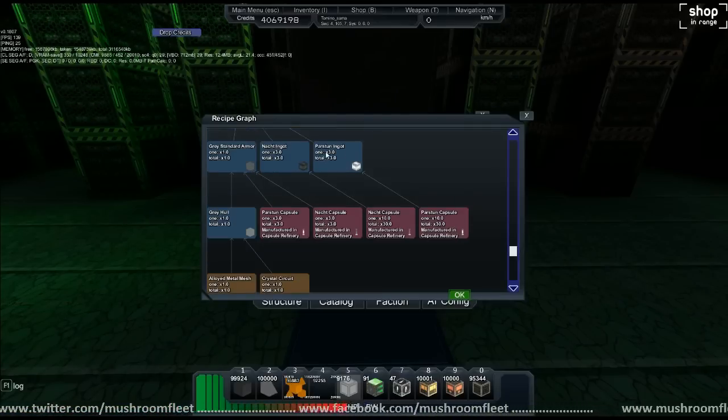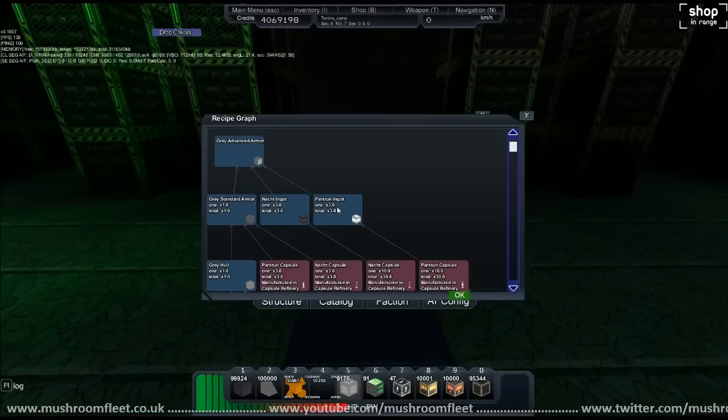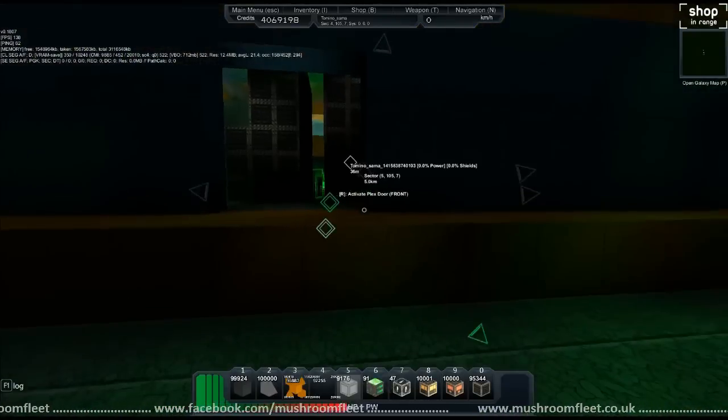You make your ingots in the standard factory, and then finally you put all these into your gray — you need three ingots each of knocked and paston to make the gray. Obviously I don't have those pieces, so I'd probably have a pretty sad face right now.